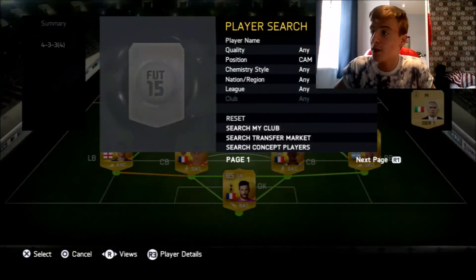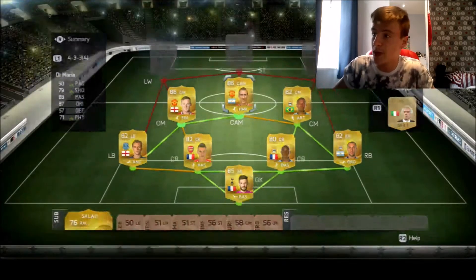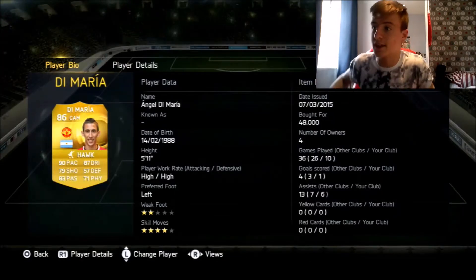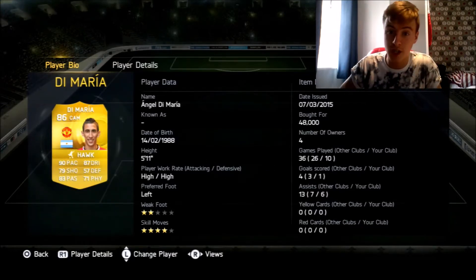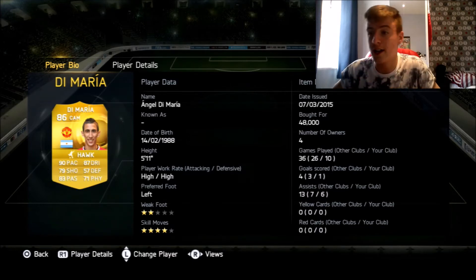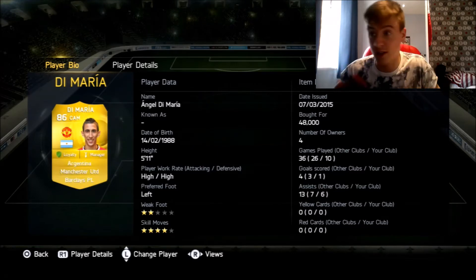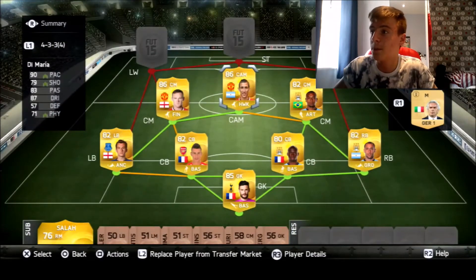And in the centre-attacking mid, we've got the main man, the angel, the holy one - that is Di Maria. By far the best centre-attacking mid on the game. He's down to 48K, actually quite cheap. Four-star skill moves, 90 pace, 79 shooting, 87 dribbling, 83 passing, 71 physicality, 57 defending. He's just too good for centre-attacking mid, and with that Hawk chemistry style it just gives him that extra little bit of shazam.